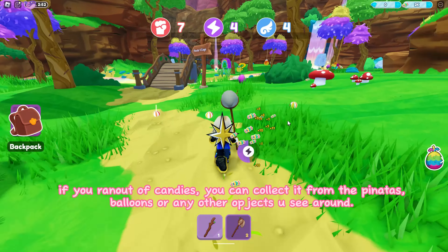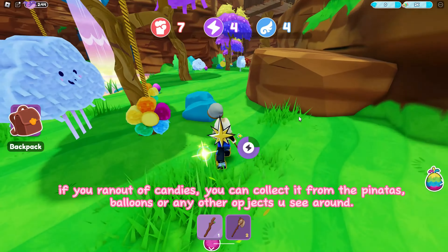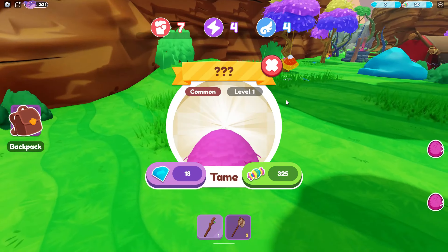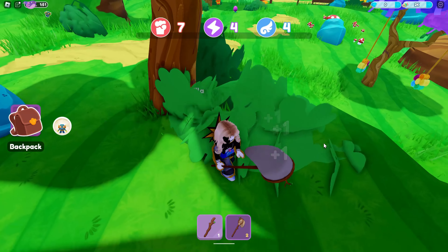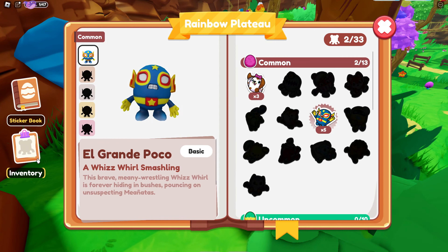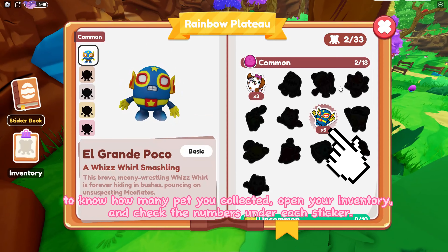If you run out of candies, you can collect them from the pinatas, balloons, or any other objects you see around. Don't forget to equip another pet so you get more strength. To know how many pets you've collected, open your inventory and check the numbers under each sticker.